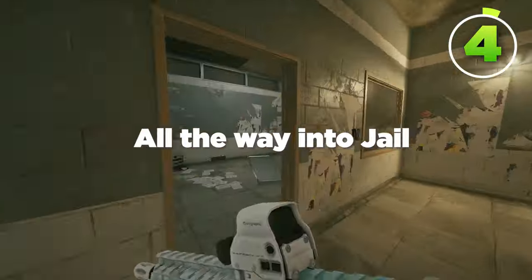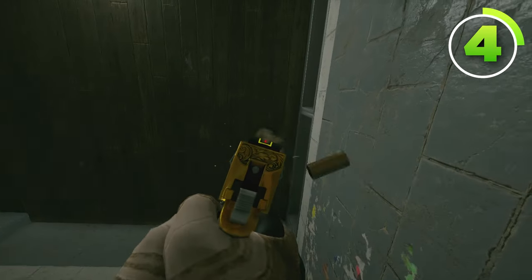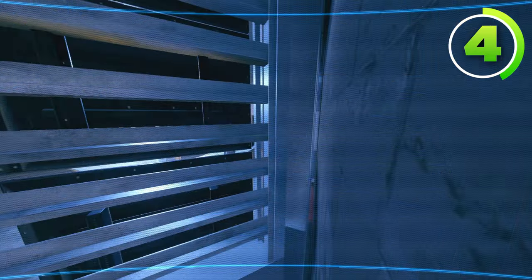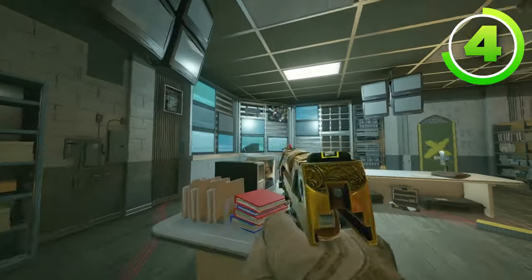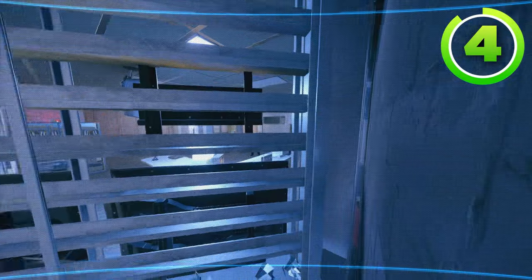Moving from Customs all the way into Jail, you're going to deagle out this portion of the floor right here. Once you've done that, you can throw your camera. Now this camera isn't complete because it really can't see much right now, but if you make your way into CC, you can shoot out these TVs right here. This makes it so your camera can see all of CC, which is amazing if you're on the top floor bomb site.